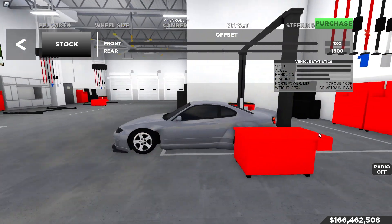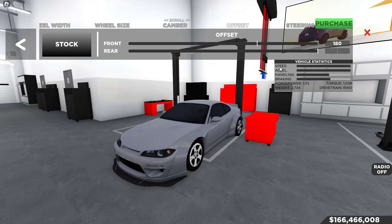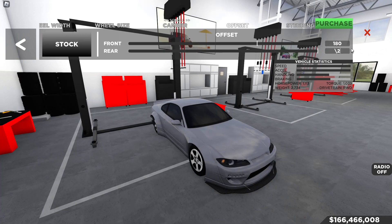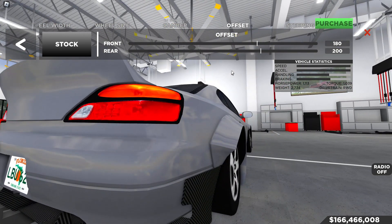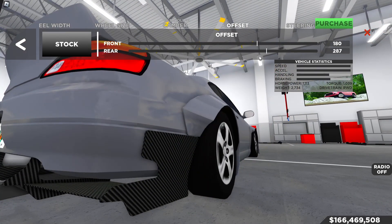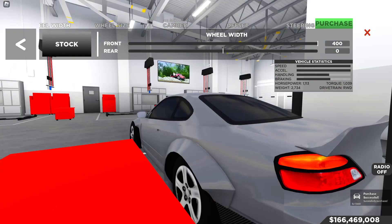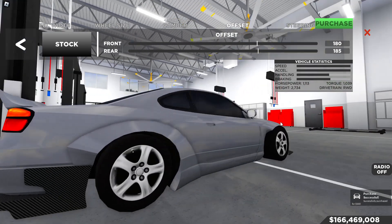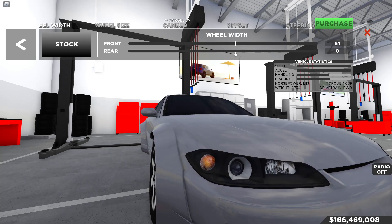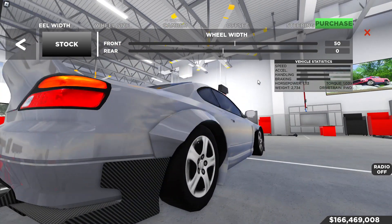After checking the offset, the rears look okay but we'll push them out just a bit more — about 185 on the rears. Then for wheel width we'll do 35 front and 35 rear, so the tires look a little bigger and go with the wide body kit better. Then we'll add some negative camber — about 5 degrees outward, not too crazy or it'll look messy.